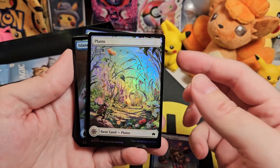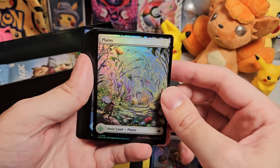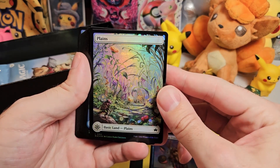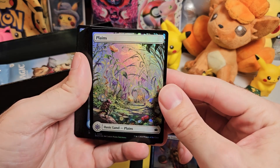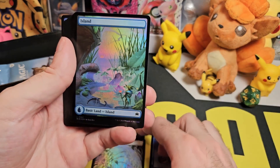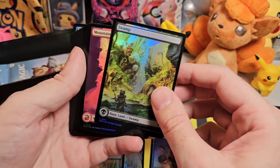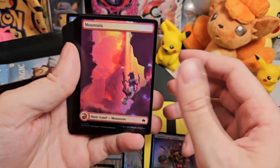The way they've done the lands this time is they've got four versions of each one — spring, summer, winter and autumn effect on the full art land. So this is a summer maybe, because all the flowers are out. So maybe spring, maybe summer, over plains. And then we've got an island and mountains.